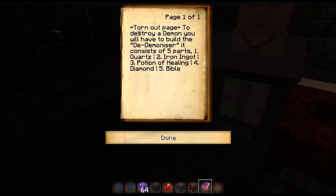So this is the page it just gave me — you can see it says 'Torn out page' and it says: 'To destroy a demon you'll have to build the de-demonizer. It consists of five parts: one — quartz, two — iron ingot, three — potion of healing, four — diamond, and five — a bible.'